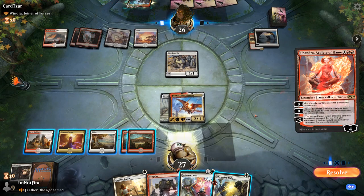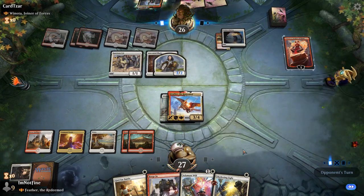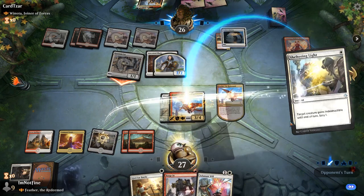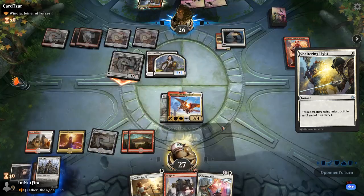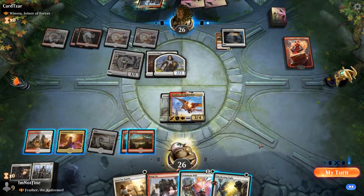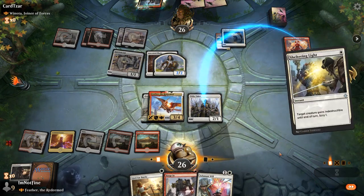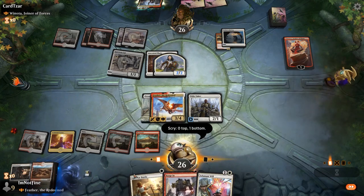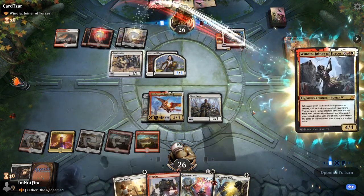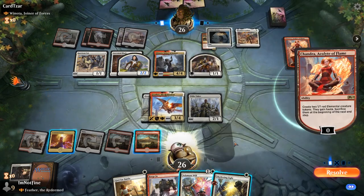Winota doesn't come down yet. Ancestral Blade, Chandra. Let's scry one more time. Tithe Taker seems like a nice target, just because it is a creature. Let's scry one more time. And let's see what our opponent is going to do. Legion's Landing, and they're going to flip it immediately. Can respect that.